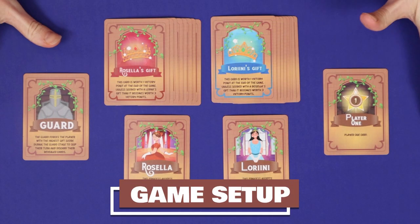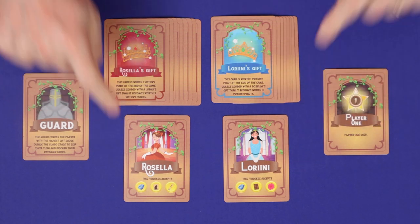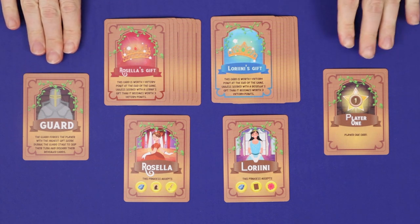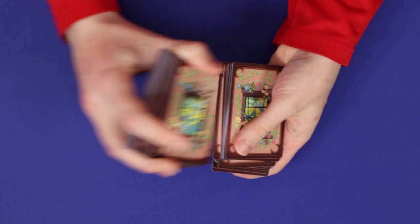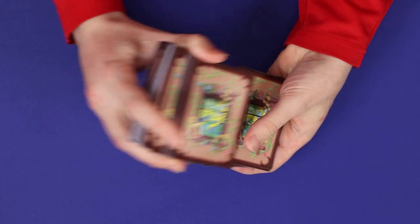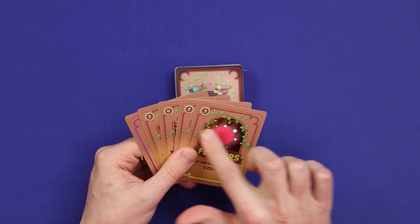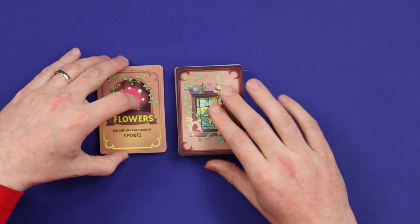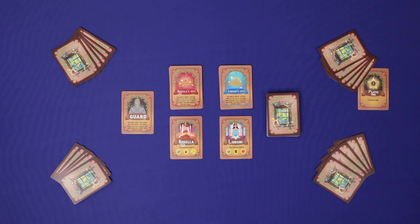To set up, separate these cards from the rest of the deck: the princesses, Rosella and Loreini; each of their gifts, which is a matching stack of eight cards per princess; the guard; and the first player card, which you should give to the youngest player. Shuffle all of the remaining cards, and then deal five cards to each player. Players look at their starting hands and have a one-off opportunity to discard the hand and redraw up to five if they wish. You're now ready to play.